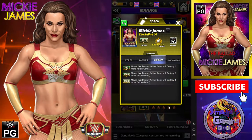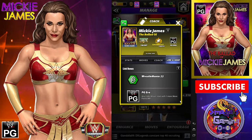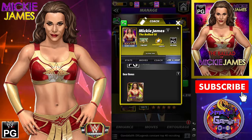She's a coach all the way to 9k. Moves that destroy Yellow Gems will destroy 3 more Yellow Gems. She's linked to Lynx and WrestleMania 22 — we all remember her match against Trish Stratus — and the PG Era. Any color move starts with one more move point. There's only one set of gear.